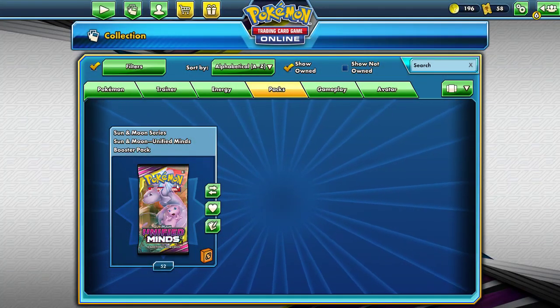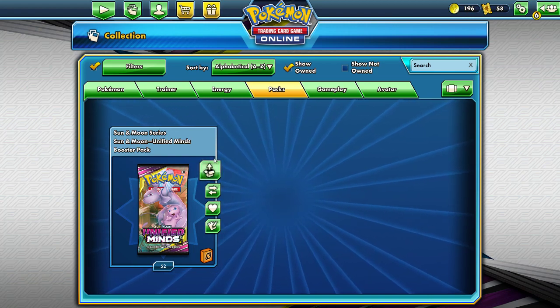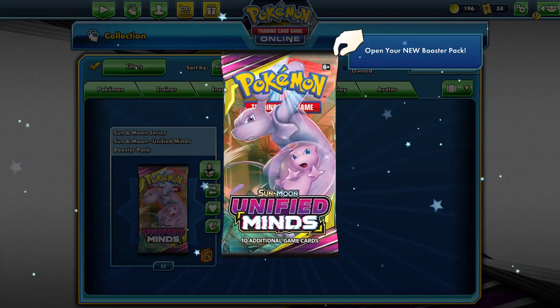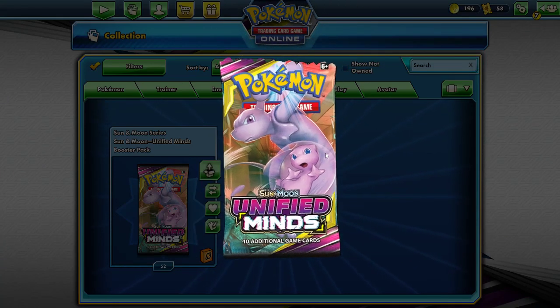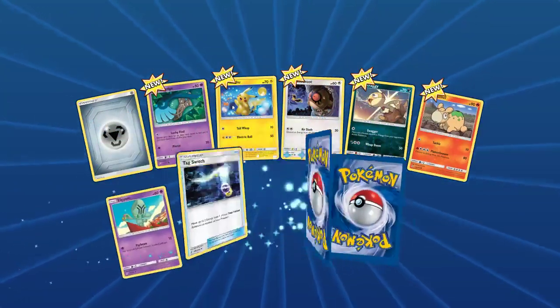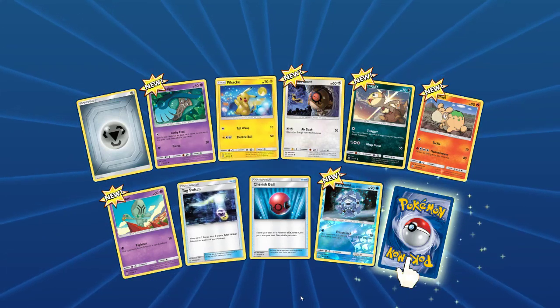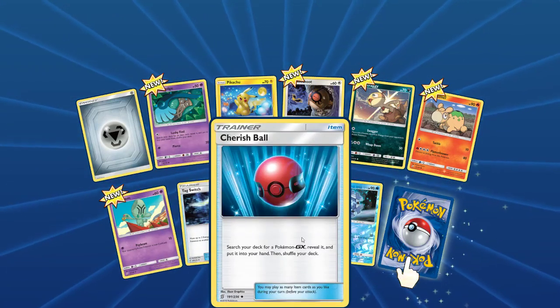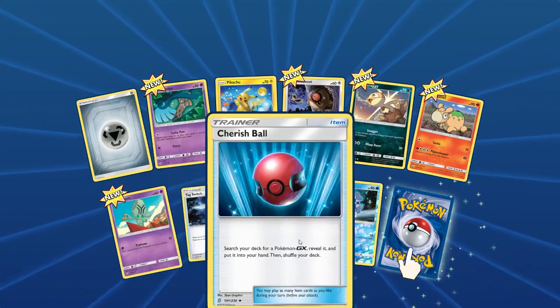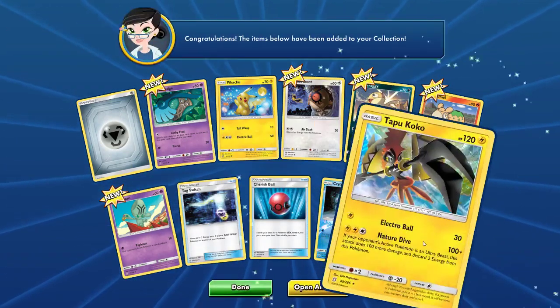So that was a very cool pack. Without further ado, let's get to the main event — opening these new awesome Unified Minds packs. And hoping to pull something. Because — oh! Of course, right off the bat: Pikachu looking amazing. Tag Switch and Cherished Ball in the same pack. Cool. And a Topsie-Coco.